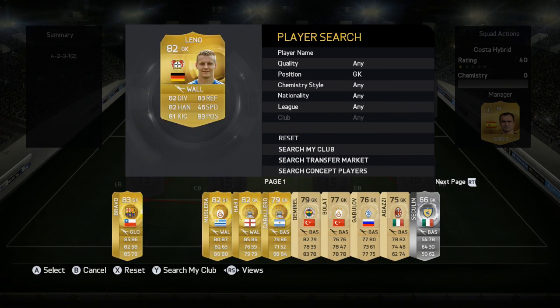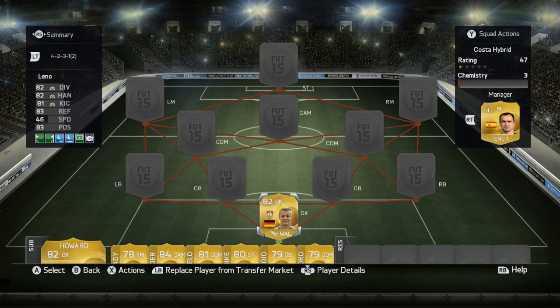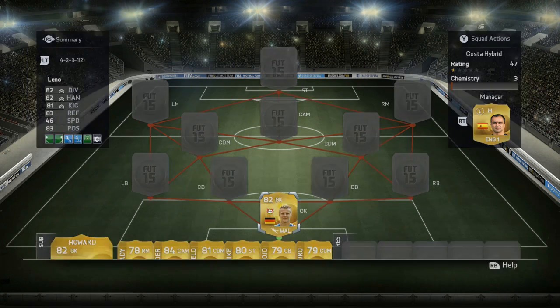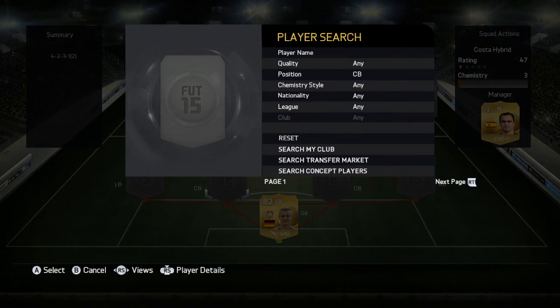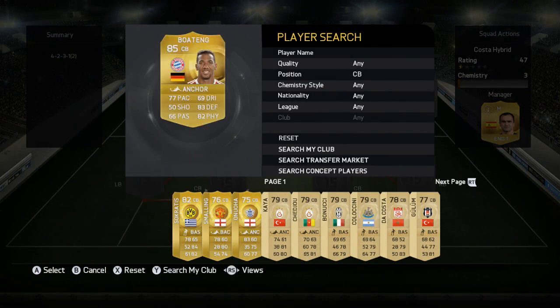Let's get straight to this video. We went with Leno for the goalkeeper, and he's got 82 diving, 82 handling, 81 kicking, 83 reflexes, 46 speed, and 83 positioning. I like to play the wall trait on him because goalkeeper handling on this game is absolutely terrible, so any trait that buffs his handling is a must-have. There's no point using goalkeepers without it in my opinion.